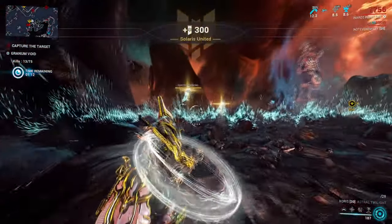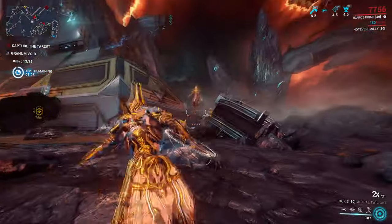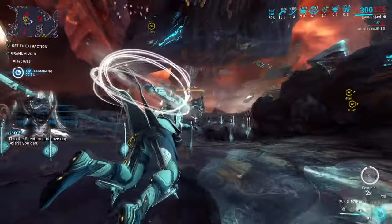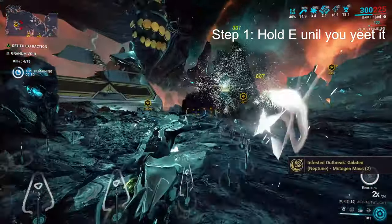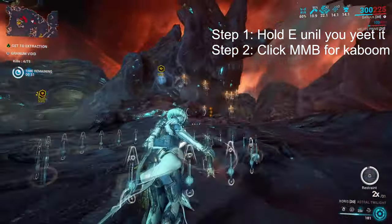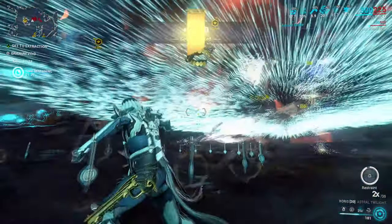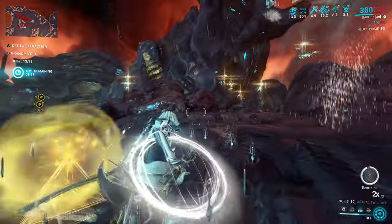Xoris has a unique ability that only works in Granum Void. Its explosion from charge and throw converts any errant specters into specter particles regardless of their level. It absorbs them up to three times, which is then used up once you detonate a fully charged Xoris — that greatly increases the area of effect and basically wipes anything nearby.